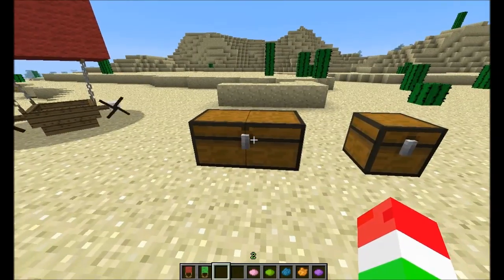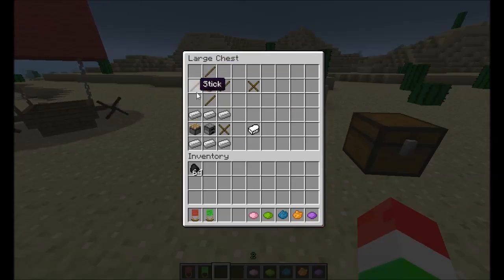The first thing you're going to need to do is craft a propeller. You're going to need four sticks and a piece of oak wood planks — I don't think it matters what type of wood you use — and that is going to give you the propeller right here.